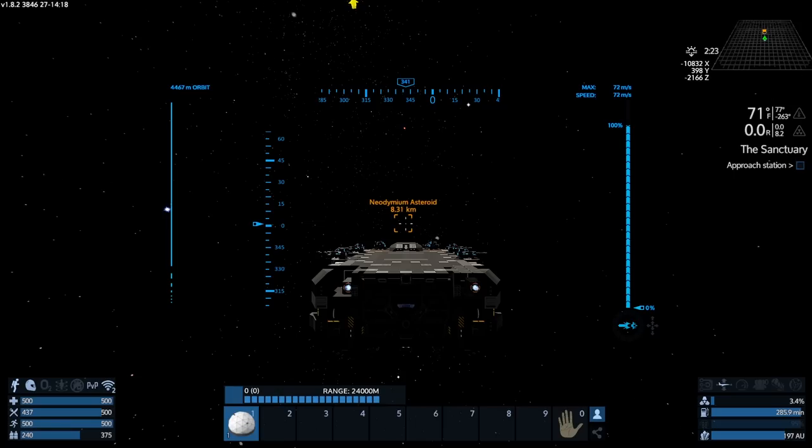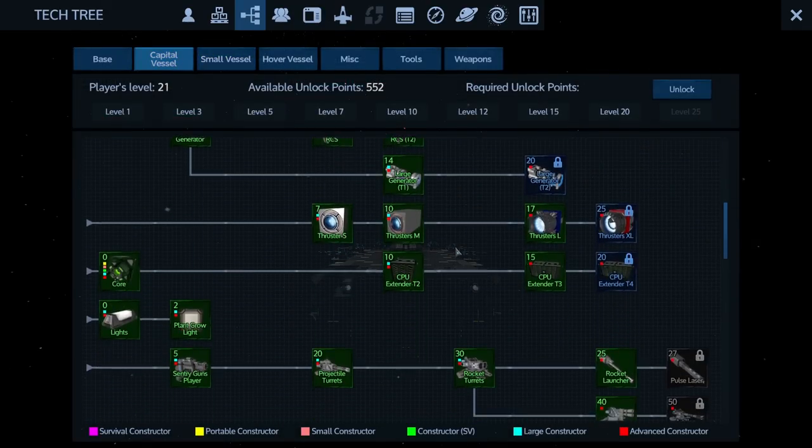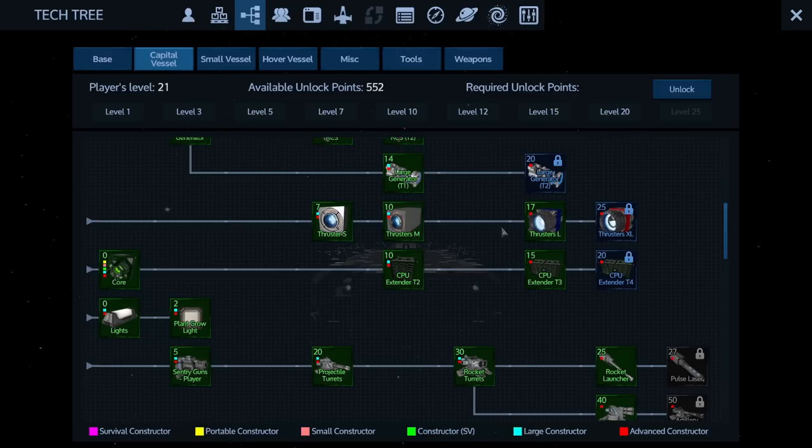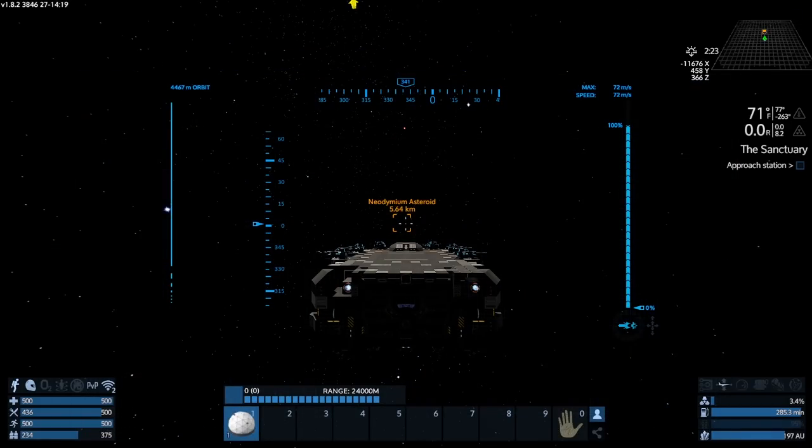We are flying towards the neodymium asteroid, which is going to be awesome. After this we'll go to the other planet and get aristrium and zycosium. I need neodymium to make more thrusters. I kind of want to wait for large thrusters rather than adding more mediums - this thing moves alright, not too bad.